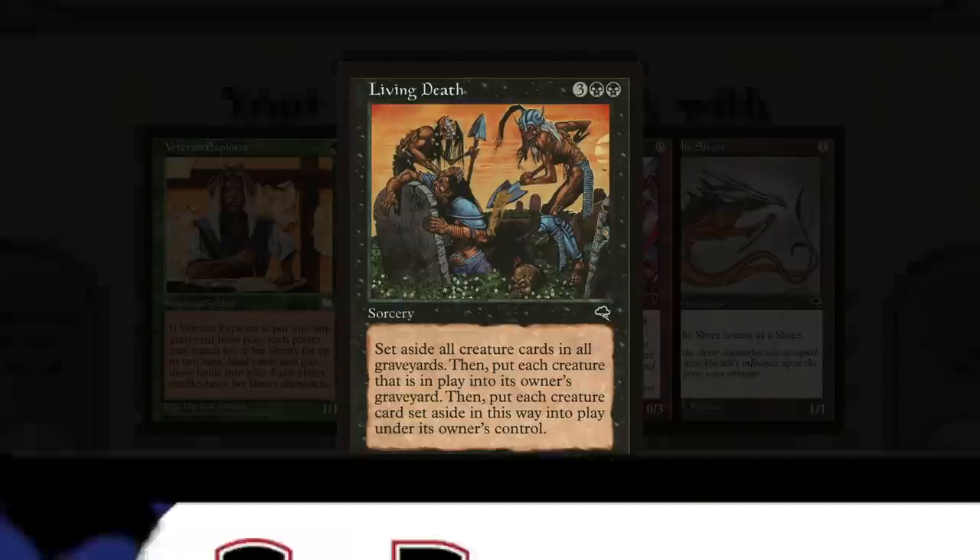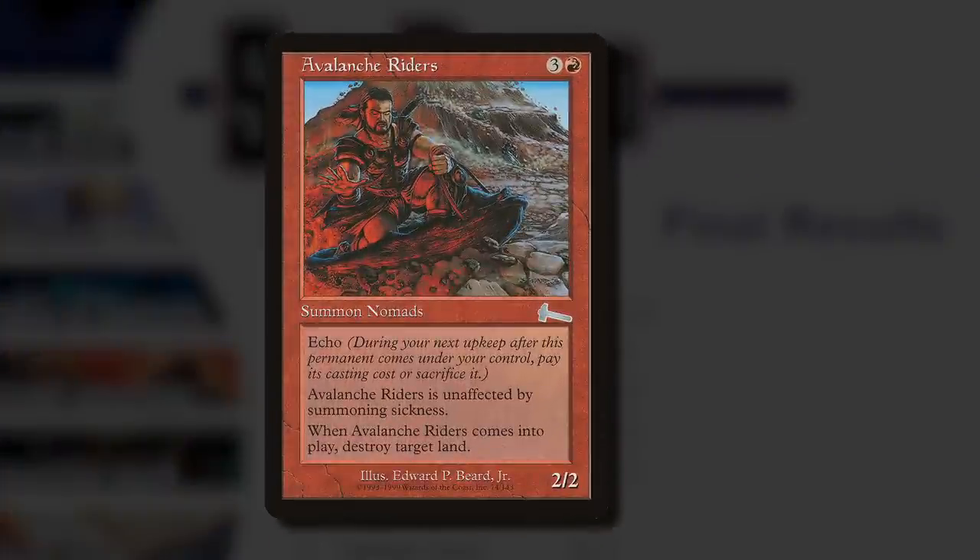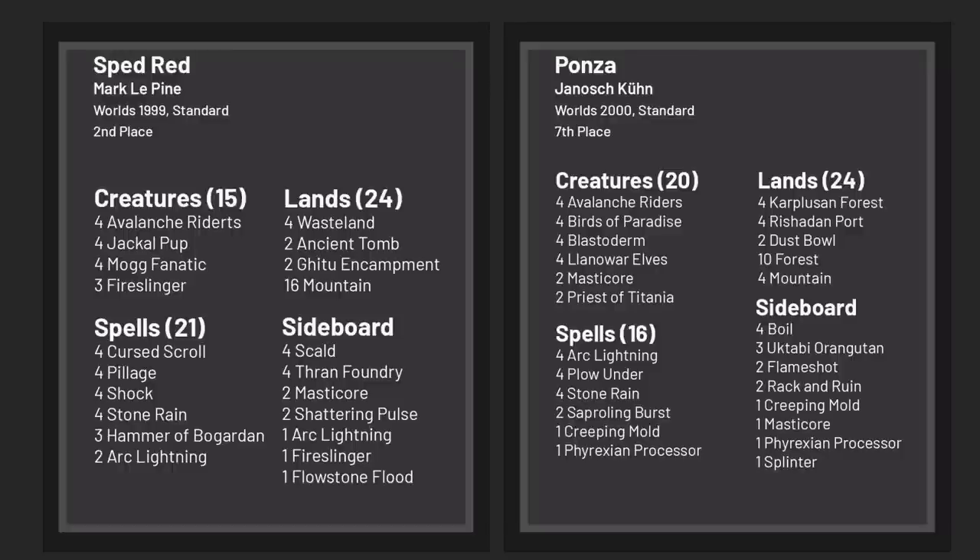Darwin Castle wins the Invitational, and a year later, everyone's opening Avalanche Riders in Urza's Legacy boosters. The entire Urza block is famously powerful, but despite that, Castle's little red Necrotal put in some work, most notably notching top eight finishes at back-to-back World Championships. Not too shabby for a 2/2 for four.